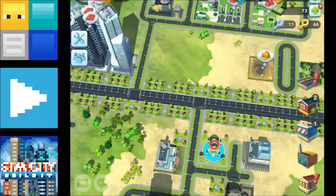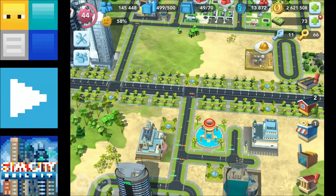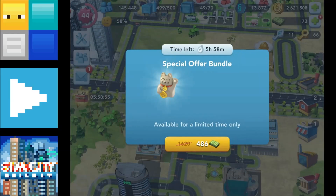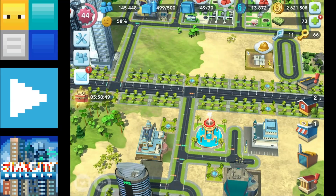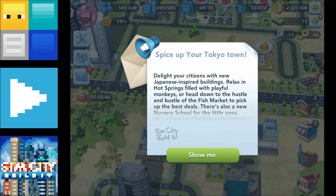Here we go, looks like it's loading in. Fantastic. Let's check out the new messages. There's a special offer bundle — not a particularly good deal. Let's get rid of that and pull up the message: 'Spice up your Tokyo Town.' So it is a sort of Tokyo-themed update.